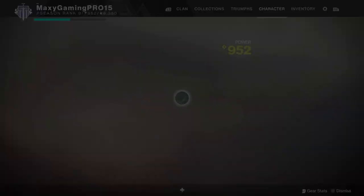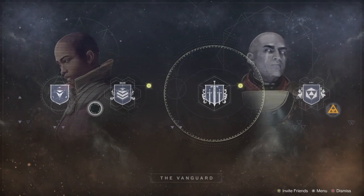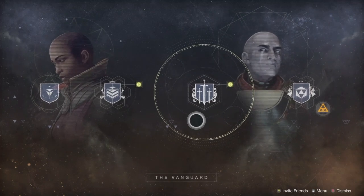So basically what you want to do is head over to your Director, then to Destinations, and down here to Vanguard. There are always four or five things you can choose from, but you want to look at the Nightfall: The Ordeal strike — it's in the big circle here.